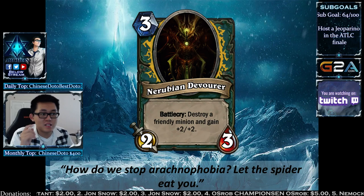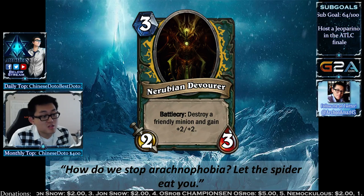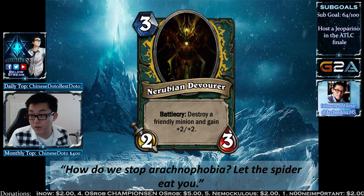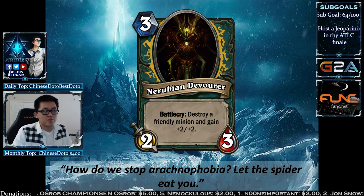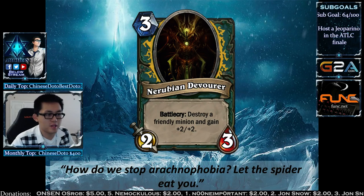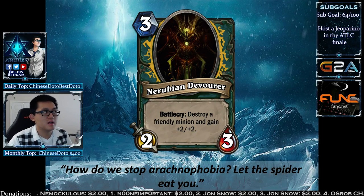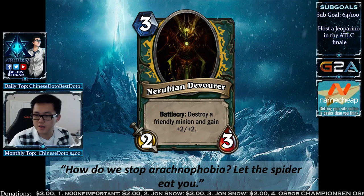The Nerubian Devourer is a 3-mana 2/3 — a little understated — but Battlecry: destroy a friendly minion and gain +2/+2. You can play Scourge Keeper on turn 2 and devour one of your Acolytes to get a 4/5. You can also use your hero power and eat the Ghoul after it charges the face, making it a 5-mana 4/5. At worst, it's a 5-mana 4/5 that deals 1 damage to the face.